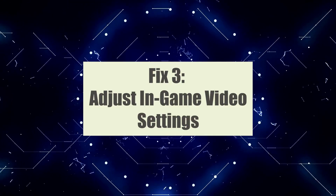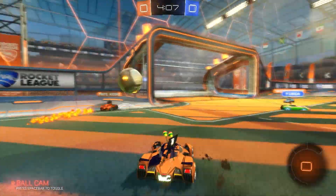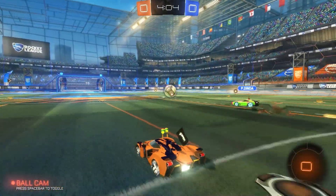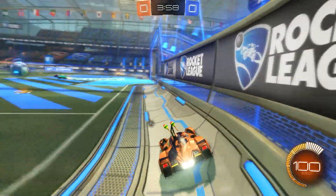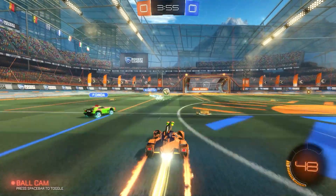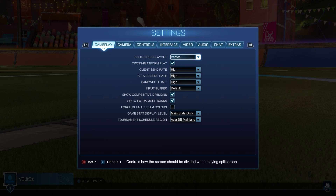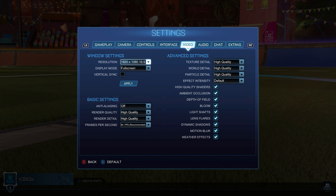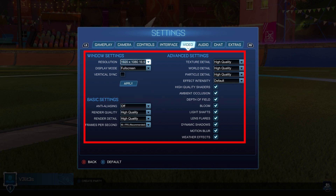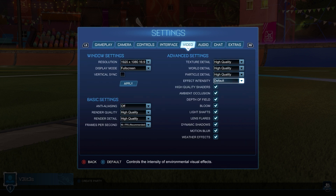Fix 3: Adjust in-game video settings. Optimizing the in-game video settings can help alleviate FPS drops by reducing the strain on your system. Adjusting certain settings can help achieve a better balance between visual quality and performance. Launch Rocket League and navigate to the Options menu, then select the Video tab. Adjust settings such as Resolution, Display Mode, Detail Settings, Anti-Aliasing, and V-Sync based on your hardware capabilities. Experiment with different settings to find the optimal balance.